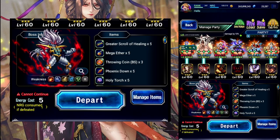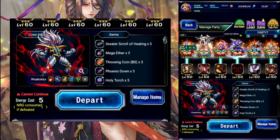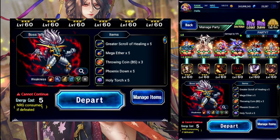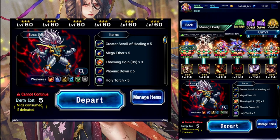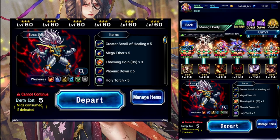Hello everyone, heading into the Adventures of Dai World of Visions to take my first look at the final fight. It's weak to fire, ice, lightning, water, wind, or light damage, and he is a demon type, so I'm going to do a mostly light-based team.